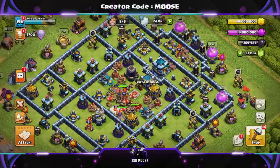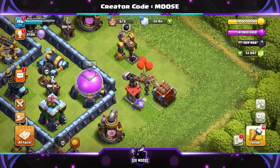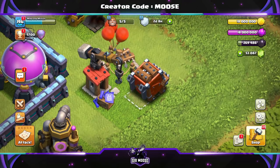Hi guys, welcome to the channel and Kaboom! Today I've got an absolutely sensational attack strategy for you, which includes the amazing Log Launcher. We've got 15 Yetis and 10 Invisibility Spells.